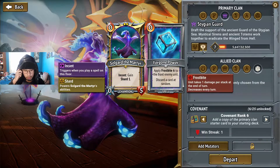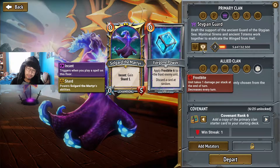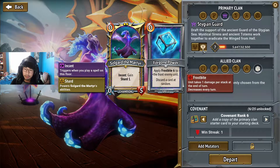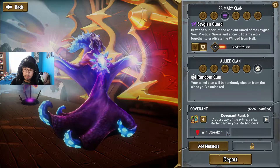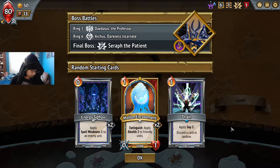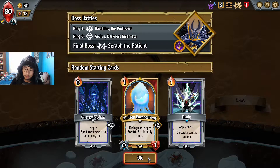Triggers when you play a spell on this floor, powers his abilities. Okay, apply frostbite, sticks to the front enemy unit, discard a card at random. This is a very interesting champion. All right, let's get right on in — I need some water. It's so cold my throat is actually drying out just from talking.